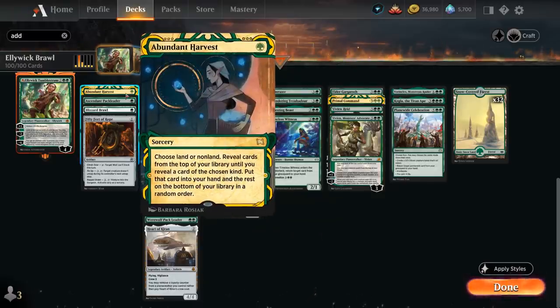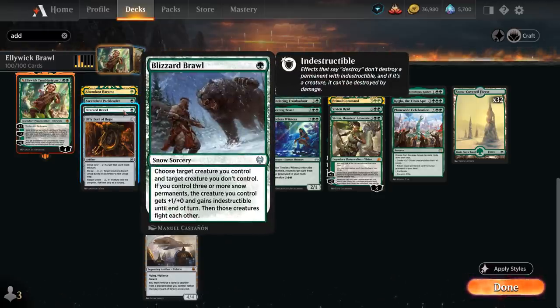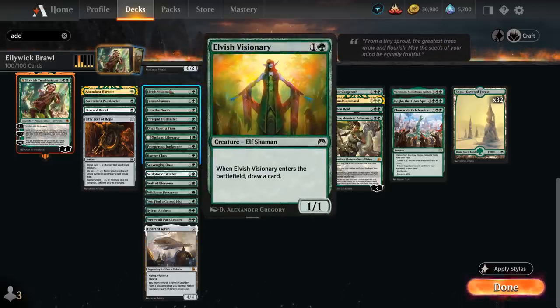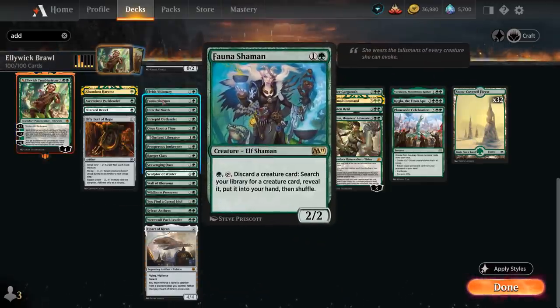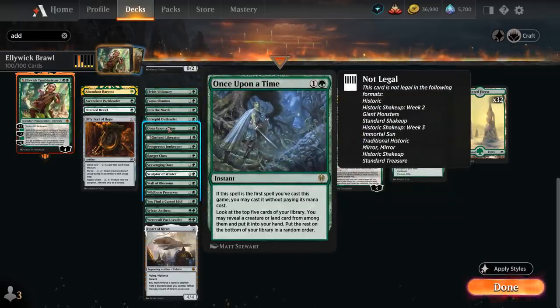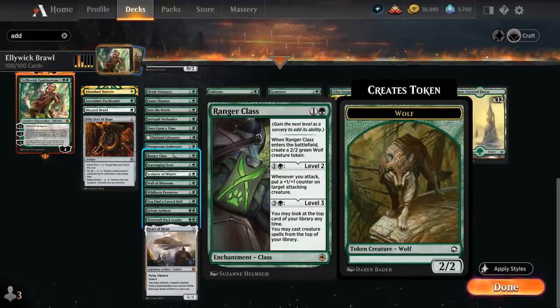At one mana, Abundant Harvest is a nice cantrip to find a land or non-land. Ascendant Pack is a 2/1 that picks up plus one plus one counters over time. Blizzard Brawl is a great removal spell to go with the 32 snow-covered forests. Elvish Visionary is a 1/1 that draws a card when it enters, giving an extra body to leverage the minus six ultimate. Fauna Shaman can discard a creature card to search our library for any creature — maybe finding Varys or Wandering Troubadour to help us venture. Once Upon a Time can be cast for free if it's our first spell to find a creature or land in the top five. Outland Liberator can destroy artifacts or enchantments. Ranger Class makes a token, can level up to provide plus one counters on attacks, and on level three provides a nice bit of card advantage.